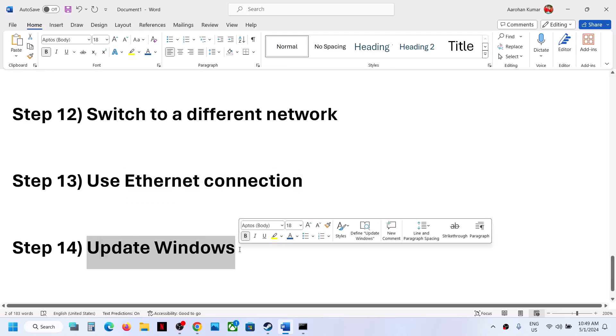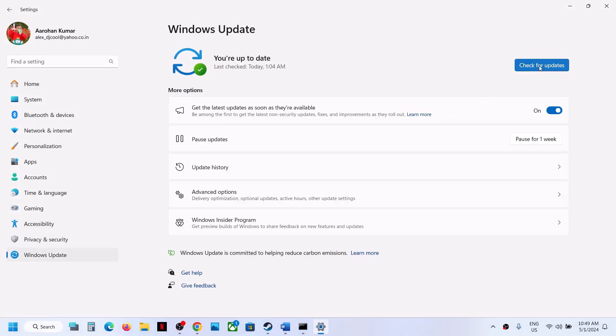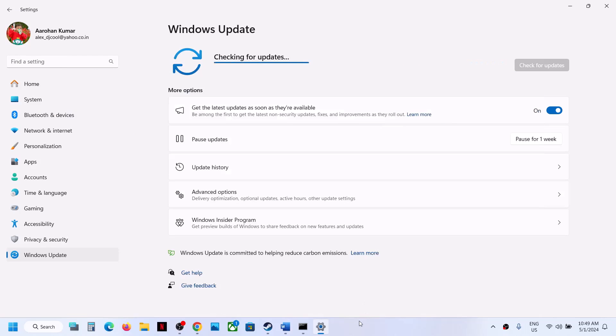The next step is to update Windows to the latest version. Open Windows Settings, go to Windows Update or Update and Security, then click Check for Updates. Once all updates are installed, restart your computer. After the system restart, launch the game and check. That will be all — try these steps and check.